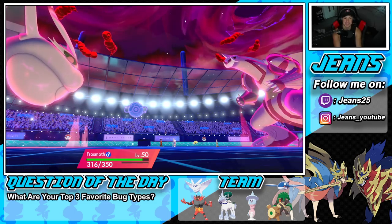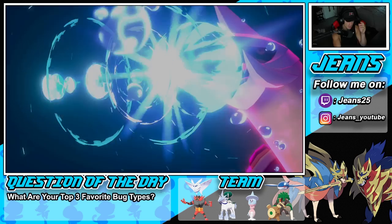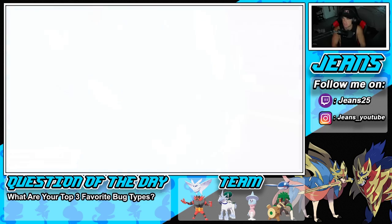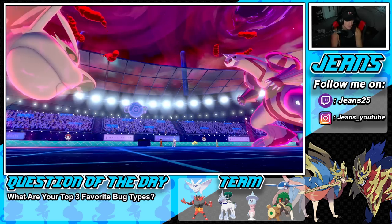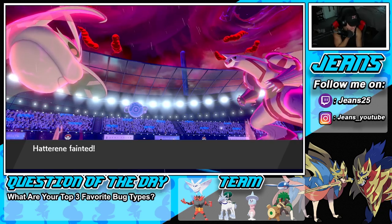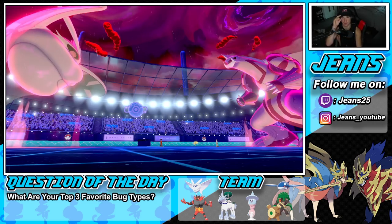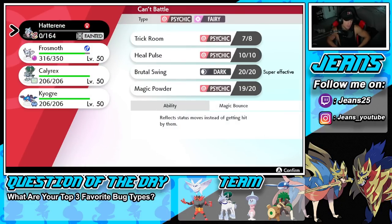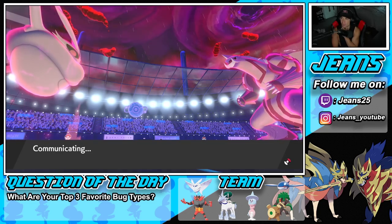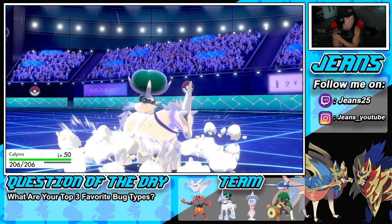He protects Regieleki — huge turn for us. He's going to go for a Geyser. If that goes into Frostmoth, that's totally fine because we half damage. He'll just take out Hatterene, which I'm fine with. Hatterene being gone, we can just bring out Calyrex, and that pretty much wraps up the battle. I can go Glacial Lance, take out Palkia, and come in hot with Frostmoth. What a dominating battle — Frostmoth is OP, this Pokemon is broken in Trick Room.